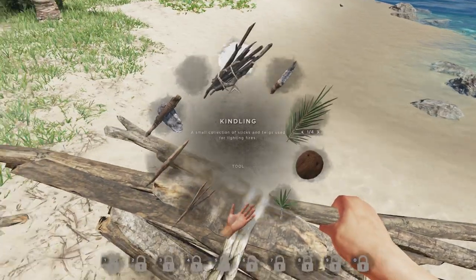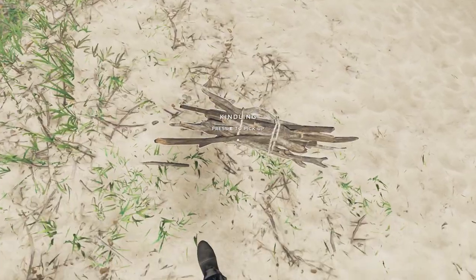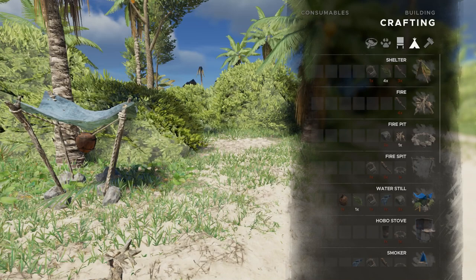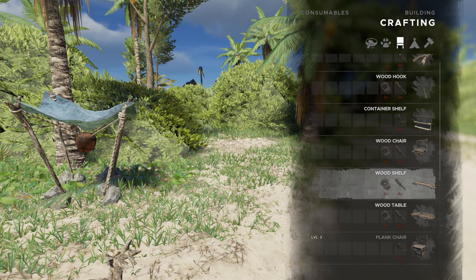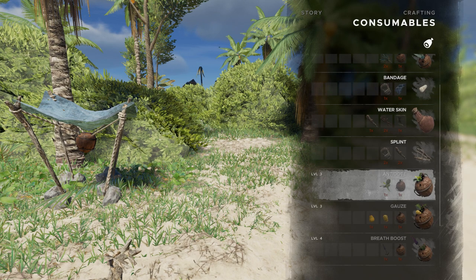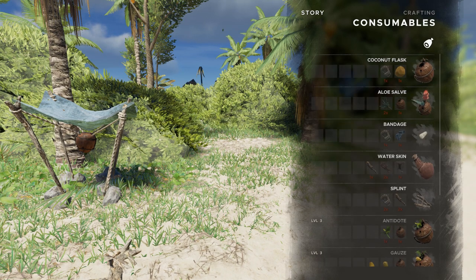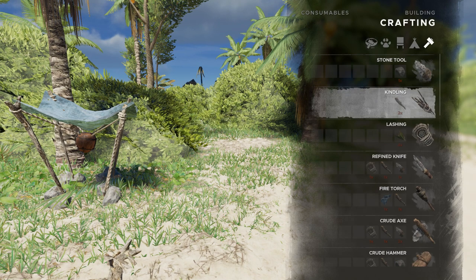I don't want to light it yet. Can I just drop this? Because I don't think we need it at the moment. I'll drop that as well — so that's all lined up. Can we make some sort of storage box? That'd be really nice. Container shelf — are they like wooden planks? Wooden shelves? There's a whole thing — you've got shark propellant, antidotes. If we get poisoned, I don't know how you combat it, so we'll see.